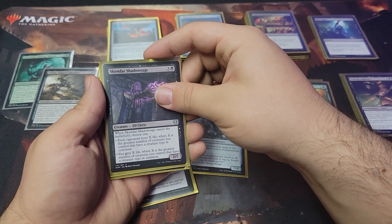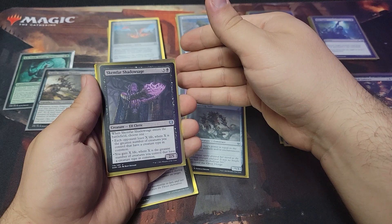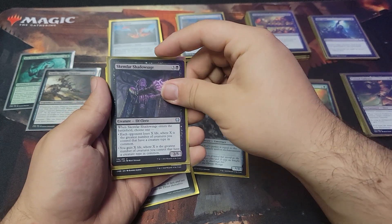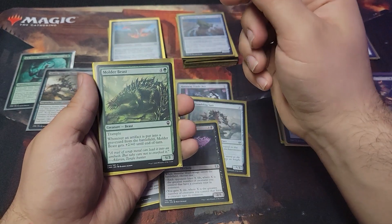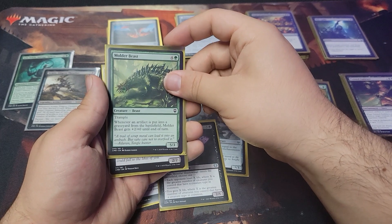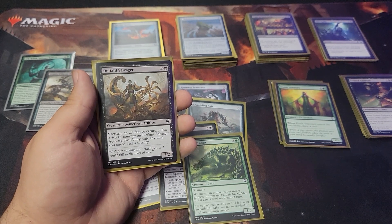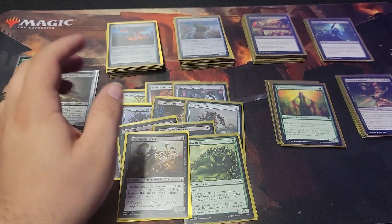Skemfar Shadow Sage — when it enters the battlefield, each opponent loses X life where X is the greatest number of creatures you control that have a creature type in common. You can use Golems if you really want to. You gain X life where X is that same number — so it's pretty much either/or, you make them lose life or you gain life, and it works out great with Golems. Molder Beast — whenever an artifact is put into the graveyard from the battlefield, it gets +2/+0 until end of turn, another great card. Defiant Salvager — sacrifice an artifact or creature, put a plus one, plus one counter on it, and you can only activate this at sorcery speed. Another great card for this deck.